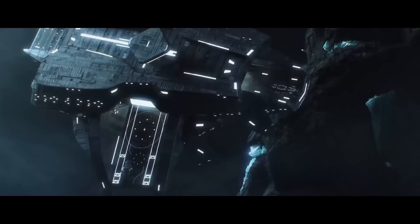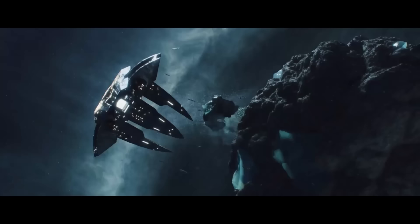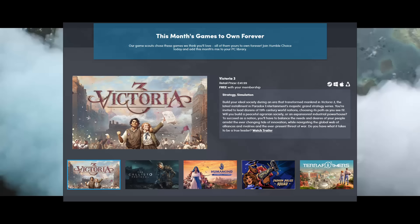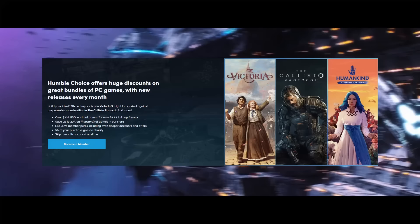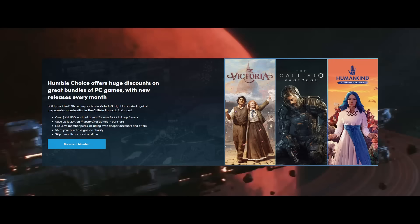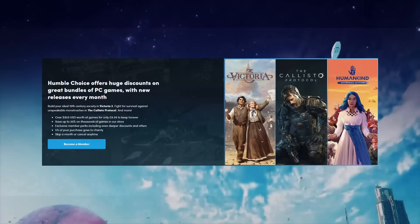For only 10 euros or your regional equivalent, you can get your hands on Victoria 3, the Callisto Protocol, and Humankind Definitive Edition right now. Simply follow the link in the description to the Humble Bundle store and become a member of Humble Choice. You will get access to over $303 US dollars worth of games to keep forever — this isn't something where you subscribe and then lose access. You'll also save up to 20% on the Humble store, and 5% of your purchase goes to charity. If you follow my link in the description, you'll be supporting this channel.